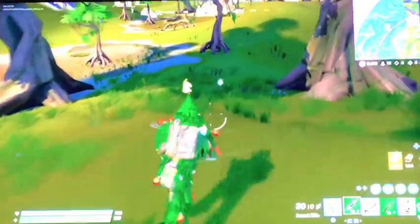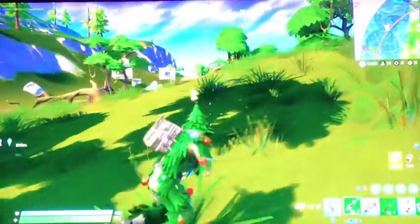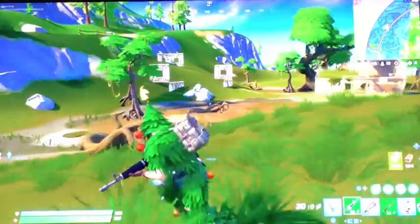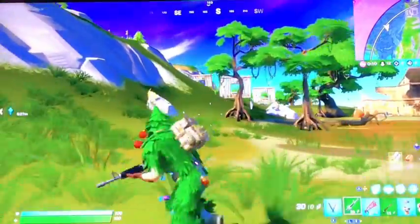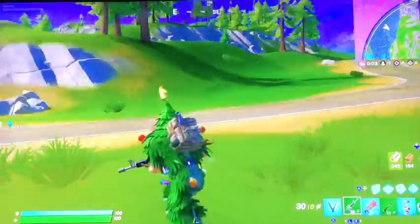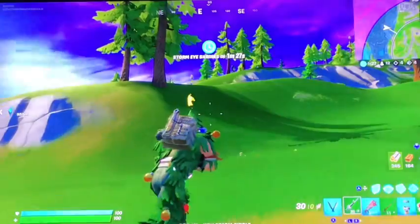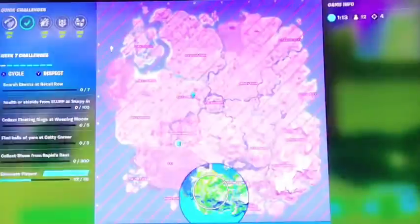I don't really want to take the minis but at the same time I really want them. Why were the marauders here? I really hope they aren't blocking my path because that's the way I need to go. They're wasting building materials. Where's the next circle? I think I just heard the marauders, that's why I went in there. We gotta get a clean decisive victory royale and I really need more ammo.